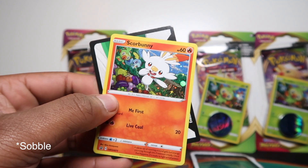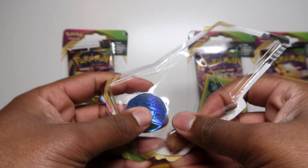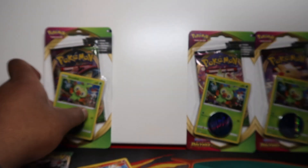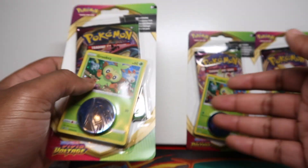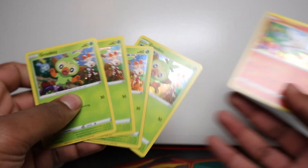In the Inteleon one — if you want to get all three — you have to buy the triple blister, which we've done a video on. The Sobble to complete the set of three is in the triple blister. So we've got four Grookeys and one Scorbunny. I'm going to do bigger openings eventually, but this is just what's available in my local store.